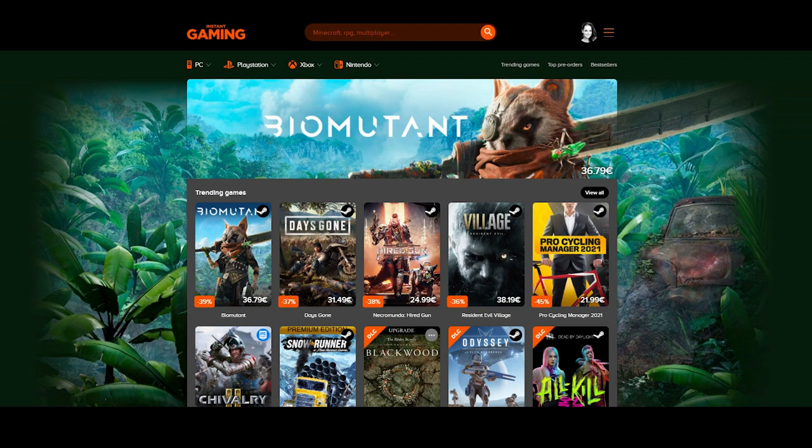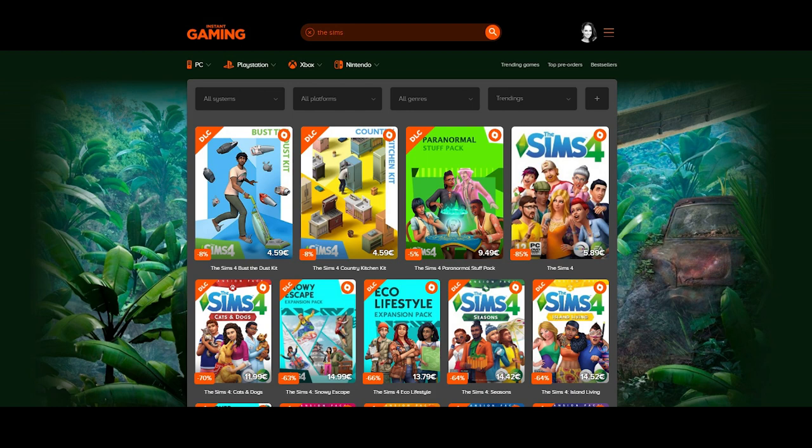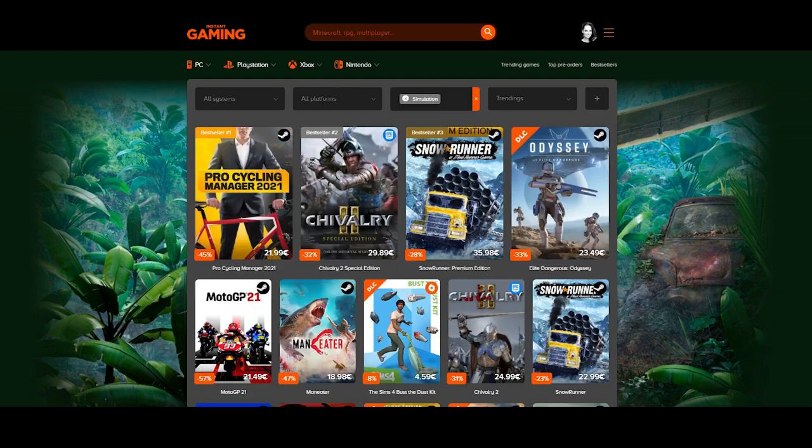But quickly before we jump into it, let us thank our very first fantastic sponsor of the channel: Instant Gaming. At Instant Gaming you can get your most favorite games with up to 70, sometimes even 90% discount. If you use the link in the description below, you will get an amazing discount and you will also be supporting the channel — whether you're looking for Planet Zoo, The Sims, Cities Skylines, Jurassic World Evolution, or any other game.